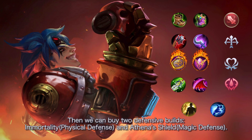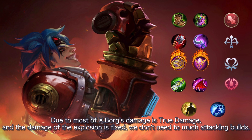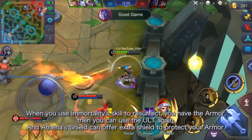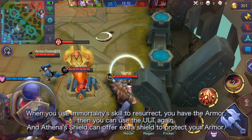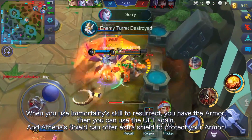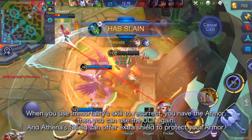Then buy 2 defensive items: Immortality and Athena's Shield. Since most of Xborg's damage is true damage and the explosion damage is fixed, we don't need too many attacking builds. We need defensive builds to prevent his armor from being easily broken. When you use Immortality to resurrect, you have the armor back and can use the ultimate again. A Wind of Nature shield can offer extra shielding to protect your armor.